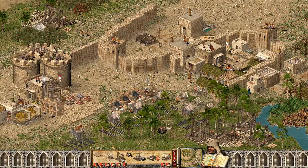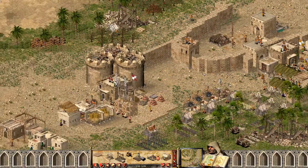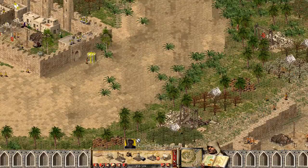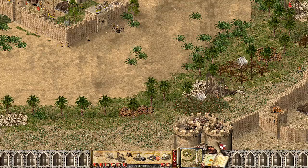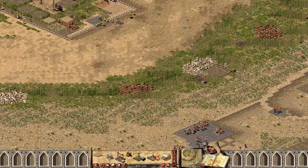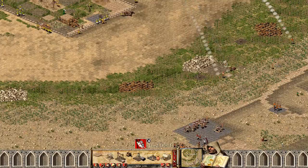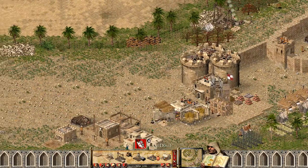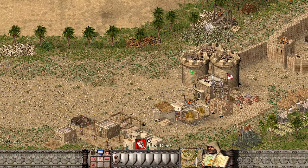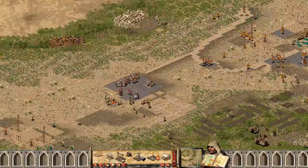Oh yeah, we don't have outposts — I forgot about those completely. As you can see, his archers can shoot in the green oasis area, but their range ends at about where the desert meets the grass. You will also need a lot of crossbowmen because the enemy will launch attacks with Arabian swordsmen.